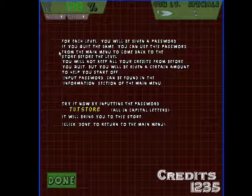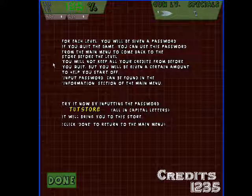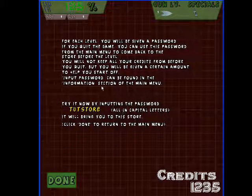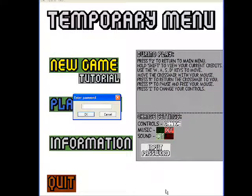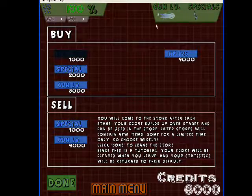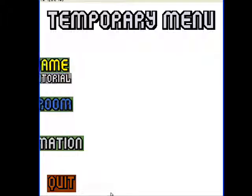For each level you'll be given a password. If you quit the game, you can use this password from the main menu to come back to the store before the level. You will not keep all your credits from before you quit, but you will be given a certain amount to help you start off. Input password can be found in the information section of the main menu. Try it now by inputting the password TUTSTORE, all in capital letters — it will bring you to this store. We get 6,000 credits and weapon level 2. That's it for the tutorial.